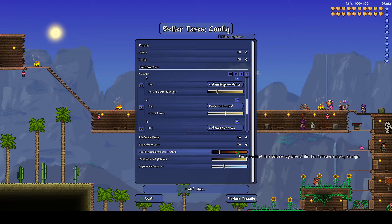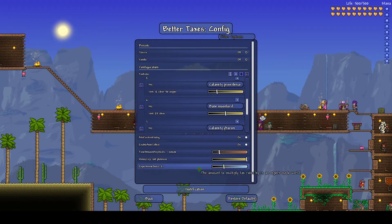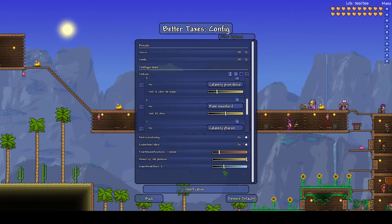Here's where it gets really interesting. You can alter how long it takes between the paycheck — here it is every one minute, and you can go lower or higher. You can cap the money at 100 platinum, which is how much the tax collector will hold. You can also alter how much money you get on expert mode; I currently have it on double, but you can go higher or lower.